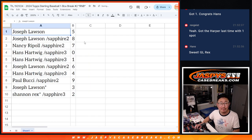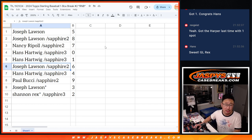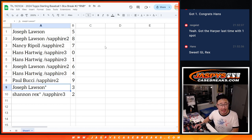So Joe has five and eight. Nancy with seven. Hans with zero and one. Joe with six. Hans with four. Paul with nine. Joe with three. Last Vodmojo. And Rex with two.